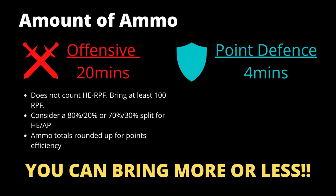So a few points on how much ammunition you should bring. Generally, the rule of thumb is 20 minutes for offensive and about 4 minutes for point defense. Noting that when you're bringing offensive ammunition, the 20 minutes of firing time is either HE or AP, and HE radio proximity fuse, or RPF, is then in addition to that.